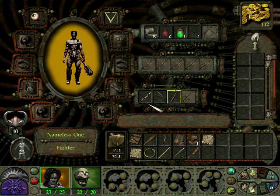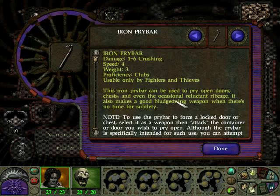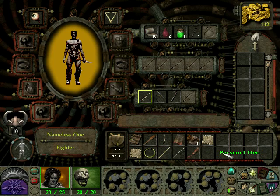So we have something that uses fists, something that is a club, and something that is an edged weapon.